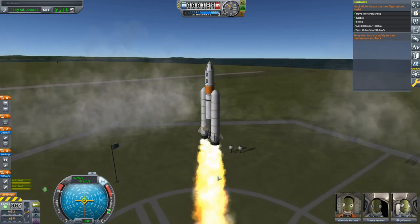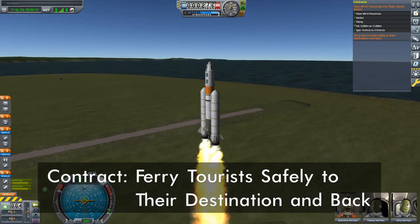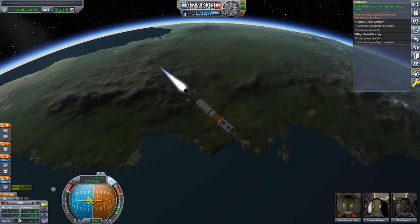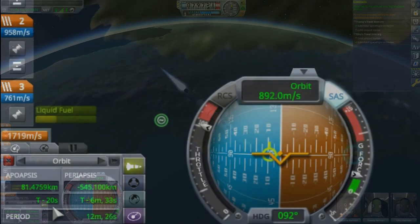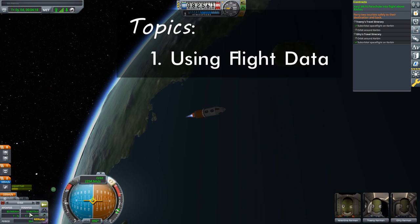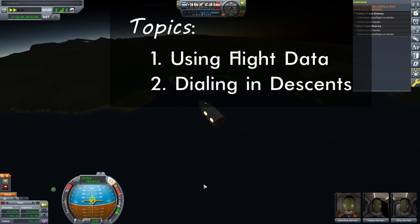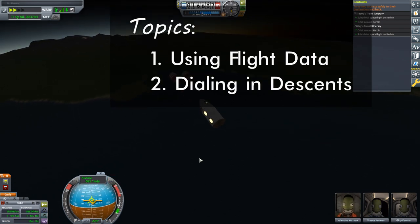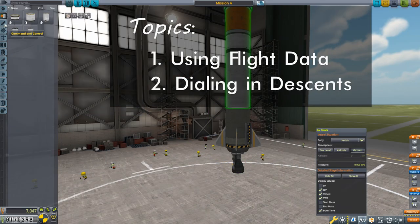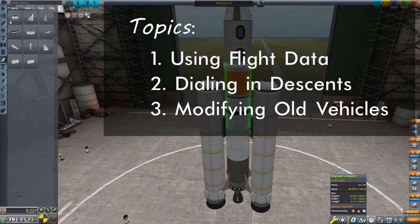Today we'll be looking at how to pull in some more cash with the contract, ferrying tourists safely to their destination and back. As this will be our second trip into orbit, we'll be refining our ascent by taking advantage of some additional flight data I recently unlocked, making getting to orbit both easier and more efficient. We'll also look at dialing in our return so we can reliably splash down into the ocean east of the KSC. Finally, as this contract won't take us further than we've already gone, I'll be modifying an older vehicle for the job, speeding up our build.